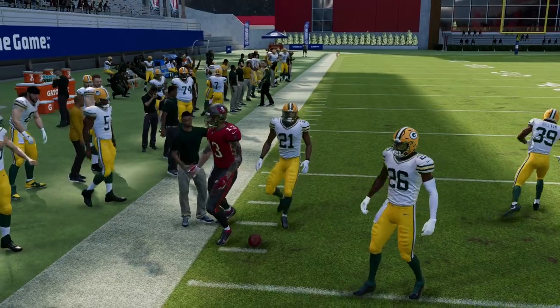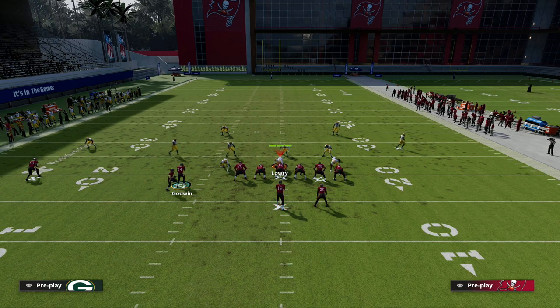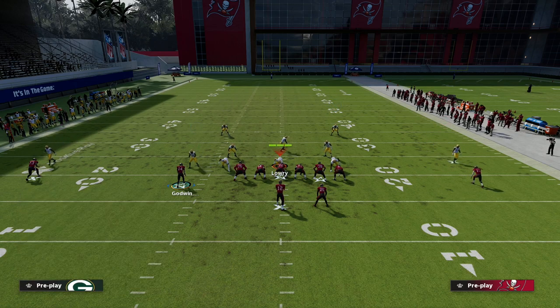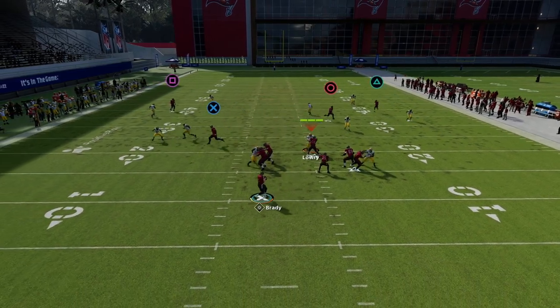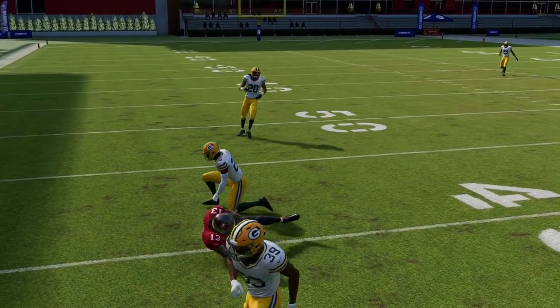Another route I really like is the fade stop, because it's a really deep curl. There's not really a zone in the game that's going to guard the fade stop route — it's very consistent, it's going to split a lot of zone, and like a curl it can beat man too. The curl flat will just kind of leave it open, and that can be a late read for this concept.